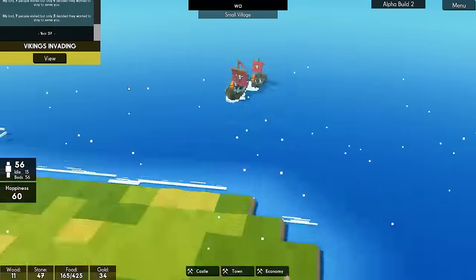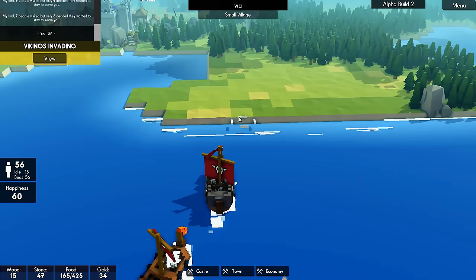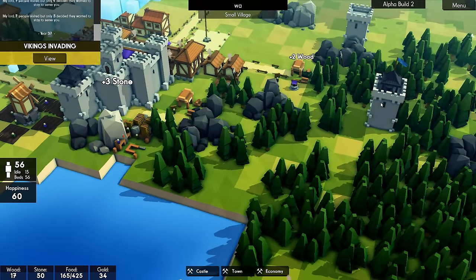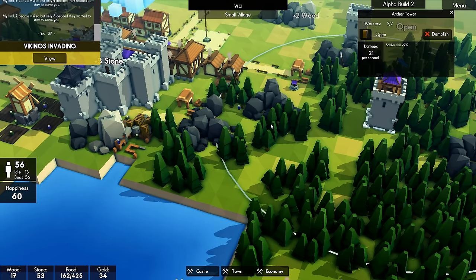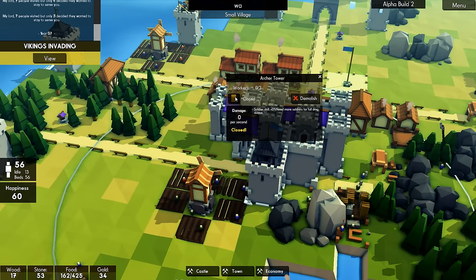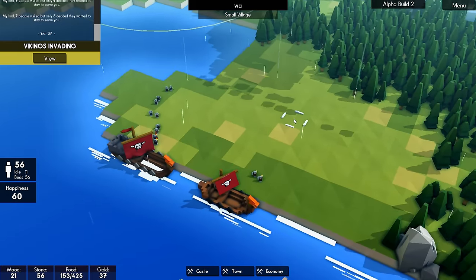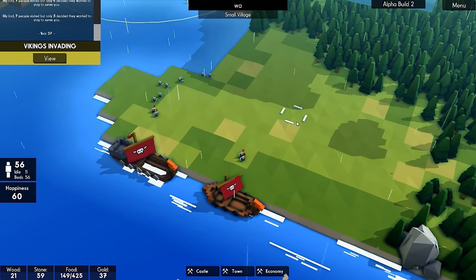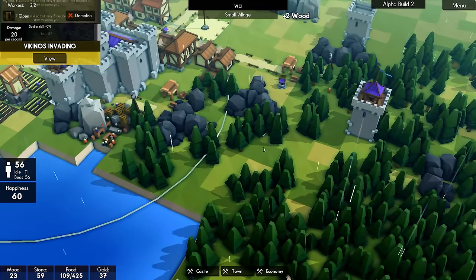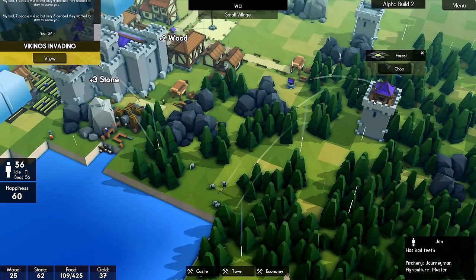Vikings are invading! They're coming from a different direction this time. Oh, it looked like that ship was going backwards. Whoa whoa whoa, pause — get people in there! Here they come. It's like the one spot where we don't have a ballista — which I am going to put in. Where does that cover? Let's see how this goes. Oh, it's covered by two and we got the people in instantly. They're taking people — come on, come on. They set fire to something.